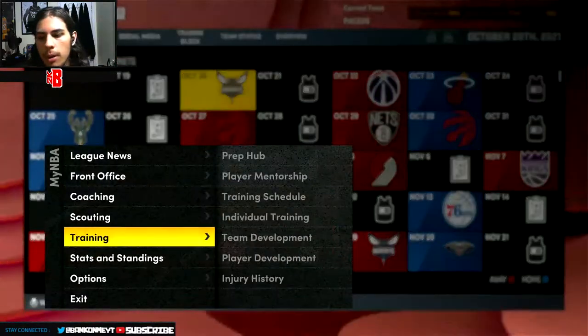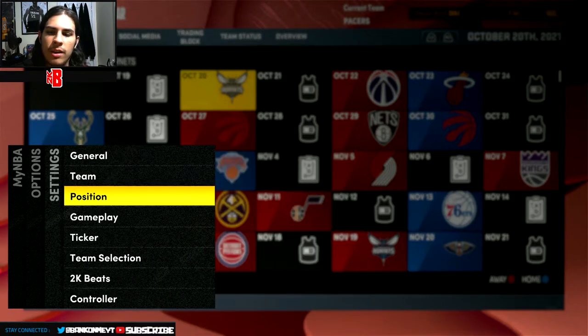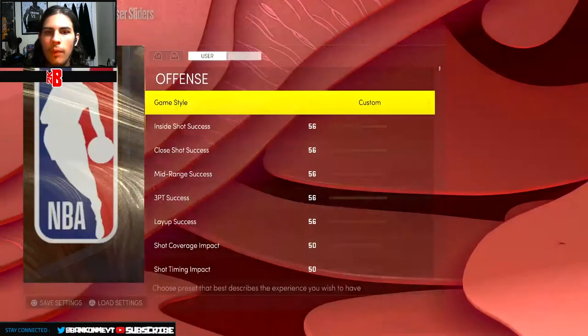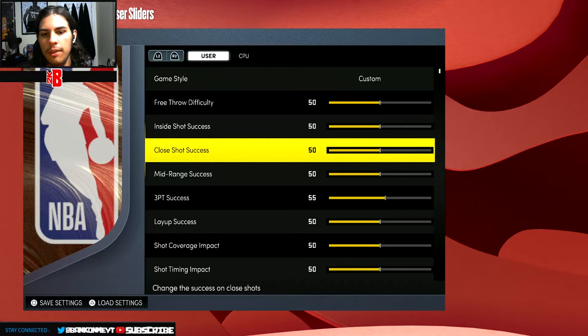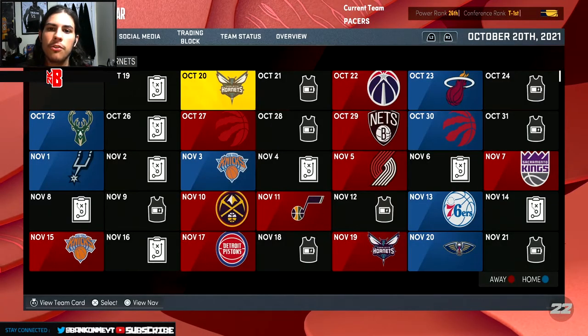The sliders are like Hall of Fame but I just tweaked them a bit. There are Hall of Fame sliders on the CPU - normal Hall of Fame. I might end up upping them later in the season as they get used to the game, but right now I'll leave them at Hall of Fame. I just upped the hours all up to 50 besides three-point success. Without further ado, let's get into this first game against LaMelo Ball and the Charlotte Hornets.